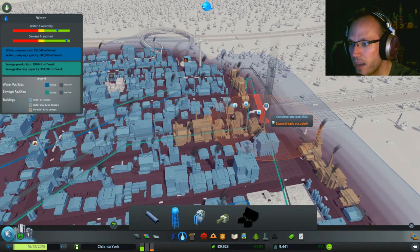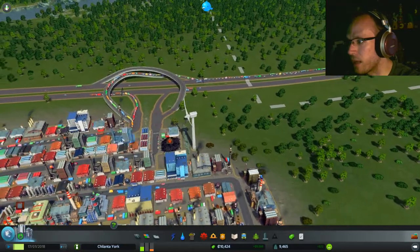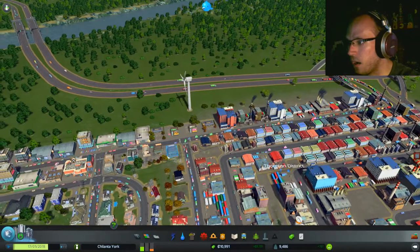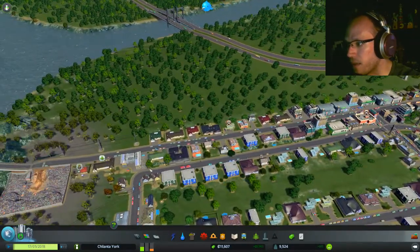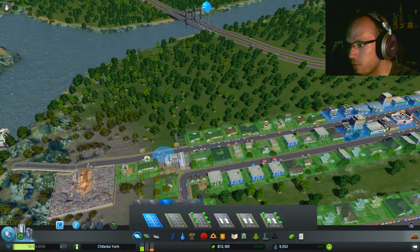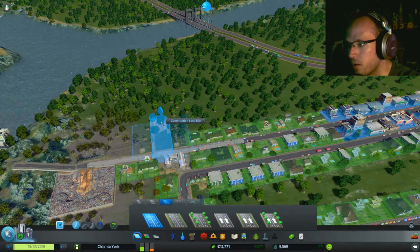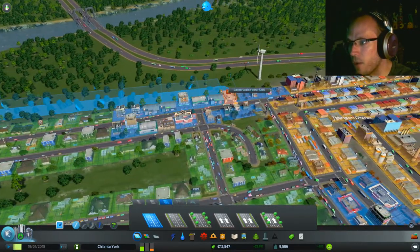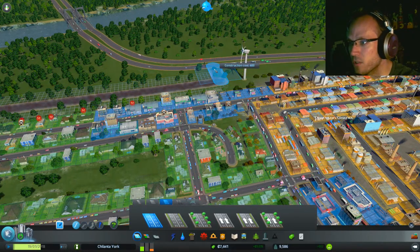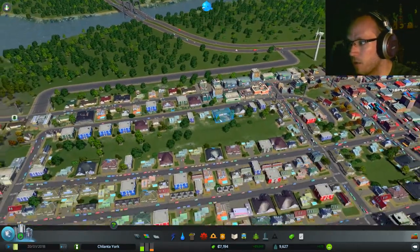Green means construct — bam! Water problem solved. This road is already getting pretty hectic and needs to be redone somehow. Big roads are in order. I'm going to mosey over here and connect this to the highway so that people will take this road as opposed to the other one, because it's more convenient and will lead around and down there.